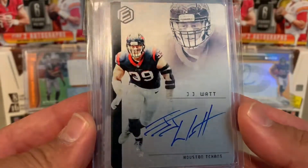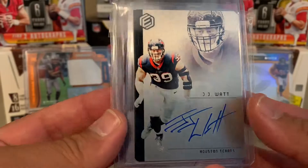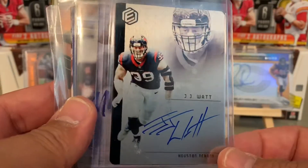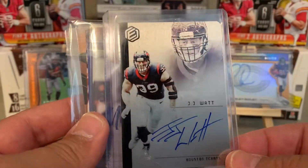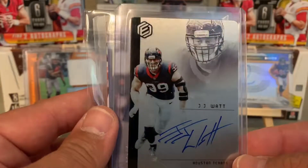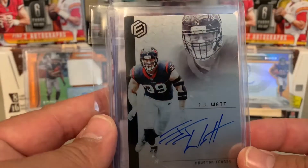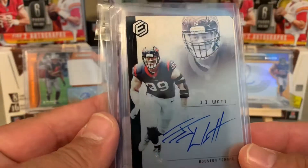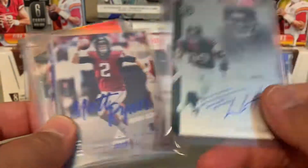So what we've got here is a 2019 Elements JJ Watt on-card auto — pretty cool auto, our first auto of this guy. Pretty sweet card. What's awesome about that is it's 10 to 15, an on-card auto, 2019 Elements JJ Watt. I like the product in my hand, but I don't like the distribution and breakout across packs and boxes — it seems a little heavy on one team or one player. This version is 10 to 25 on-card auto.